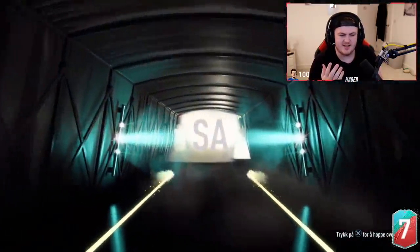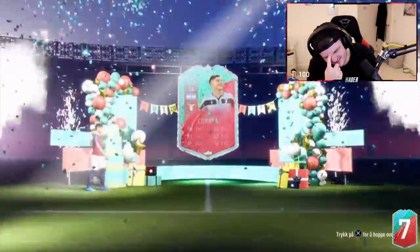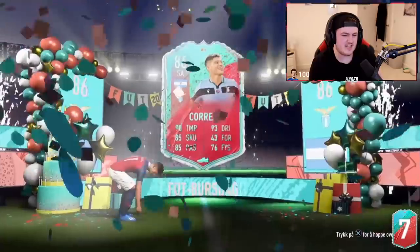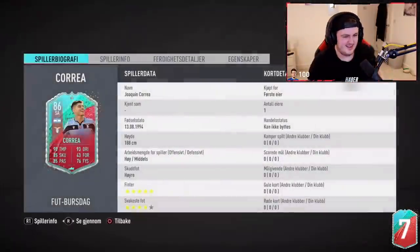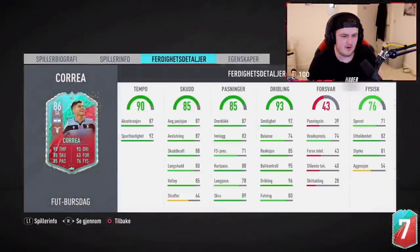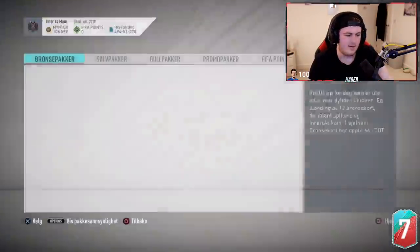Is that good? Correa. Like, it's a good card — 90 pace, 93 dribbling, 85 shooting, 85 passing. It's decent. Five-star skills, four-star weak foot, 92 agility, 74 balance, 87 finishing. Not the worst in the world, but not the best unfortunately. It's a small dub — it's like a half a dub.